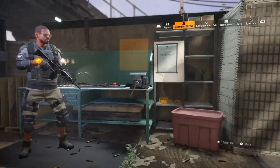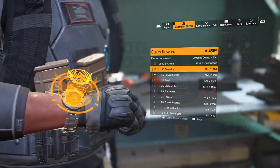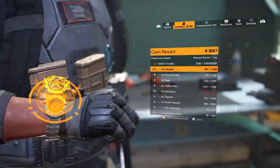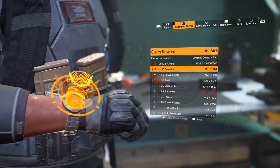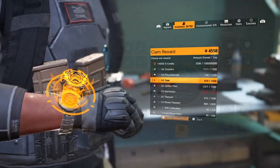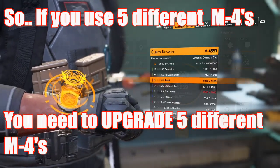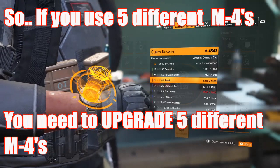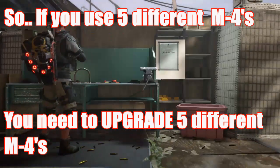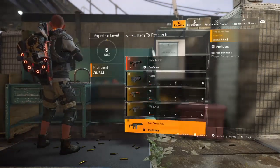It's a pretty costly endeavor when you start upgrading to match your expertise. Let's say you get to expertise level 20 — to get that 20% damage you're going to do this 20 times. Here's the thing: this only applies to an individual weapon. Proficiency is across the board, but when you upgrade a weapon's damage it's per that weapon.